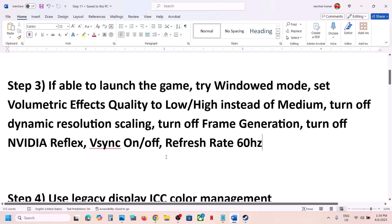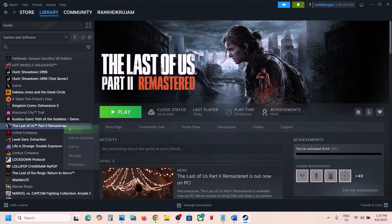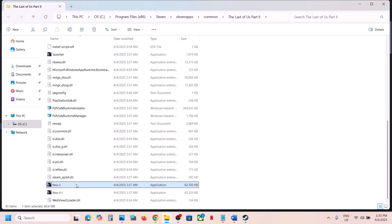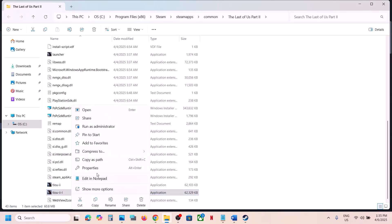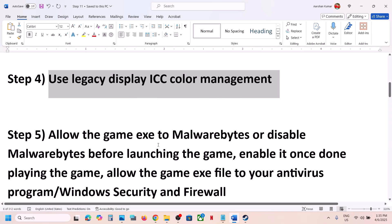The next step is to use Legacy Display ICC Color Management on the game exe file. If you're facing a black screen issue, this might help — it has worked for many players. Right-click the game, select Manage, click Browse Local Files, scroll down, right-click the exe file, select Properties, go to the Compatibility tab, put a check on 'Use legacy display ICC color management', hit Apply and OK. Do the same with the second exe file.